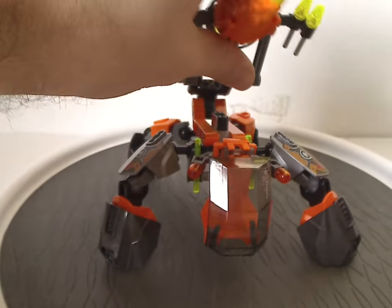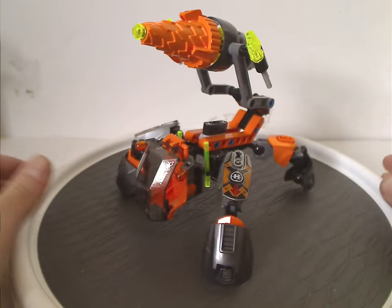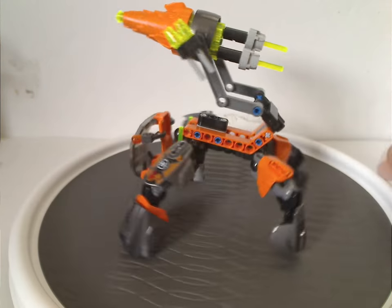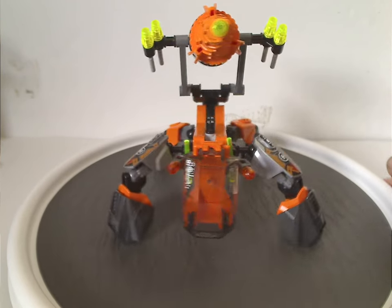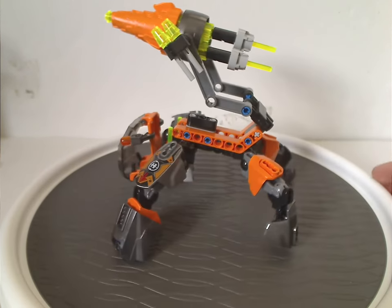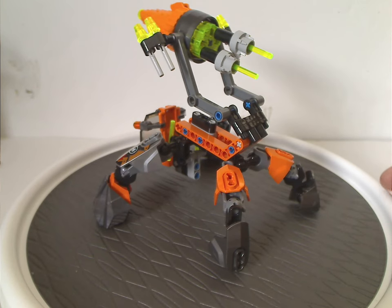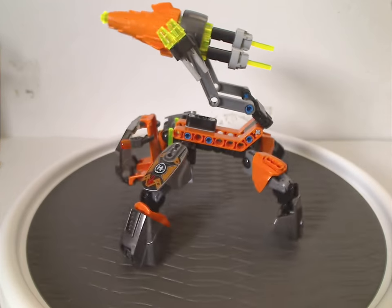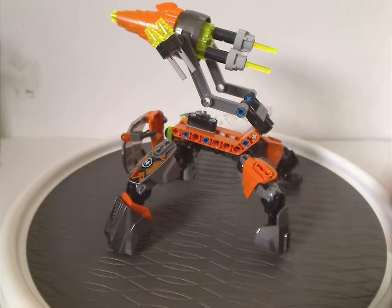First off is the Bulk Drill Machine. It doesn't have much bulk to it — although that would probably boost the piece count and price up a bit — but it does have some bulk on the front parts. Maybe because since it's a vehicle it doesn't need to have much bulk. Like the back legs, which do have the size 4 armor pieces and size 3 ones in orange. If I were to guess why Nex and Stringer weren't here, because the orange might throw them off.